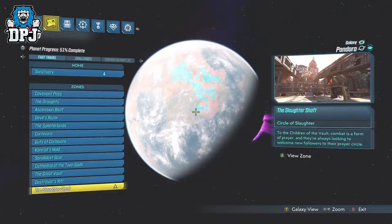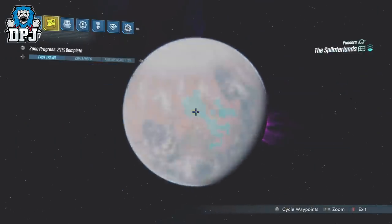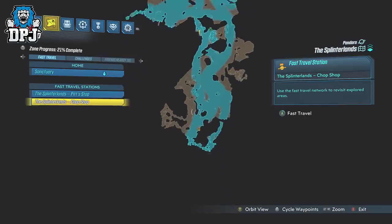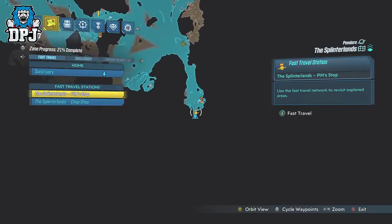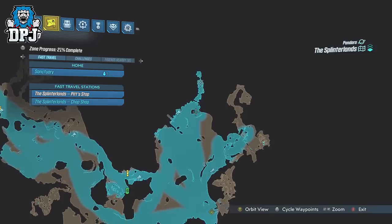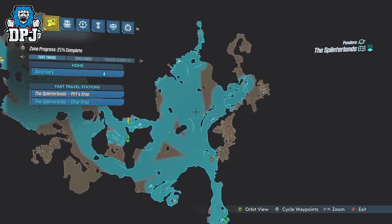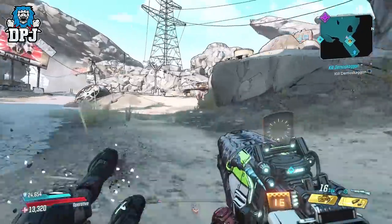Next up we have another great farm for non-DLC and event legendaries, and this is a lot like a smaller Slaughter Shaft. Again located on Pandora, you want to load into the Splinter Lands and spawn into the Pit Stop. There is an area where you come across a ton of enemies where you can run a simple route and earn many many legendaries. Load into the Splinter Lands and follow the path I take on screen now to get here.